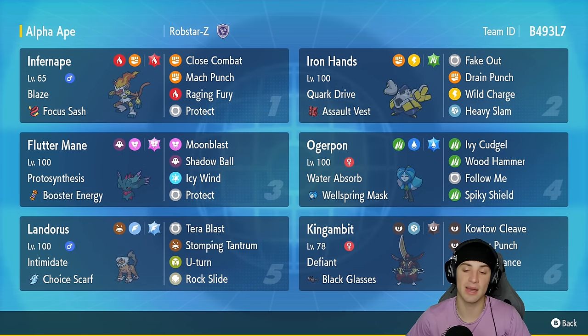In our final slot we're rocking King Gambit. This King Gambit build I've been seeing a lot on Regulation E — it's got Defiant with Black Glasses, Kowtow Cleave, Sucker Punch, Swords Dance for that plus-two attack boost, and Protect as its final move. The team code is in the top right-hand corner.